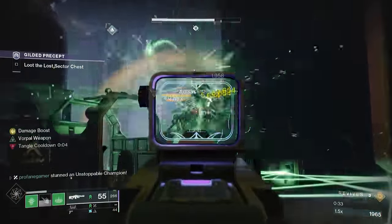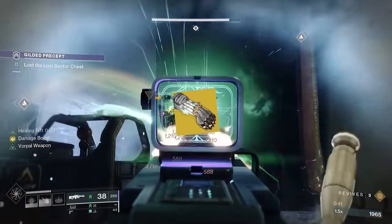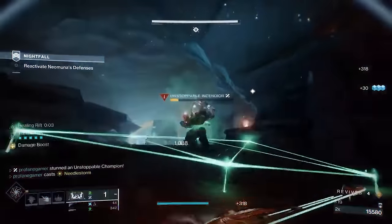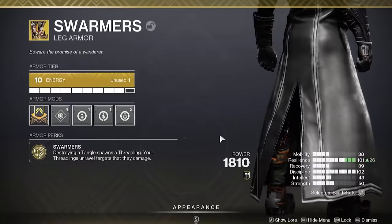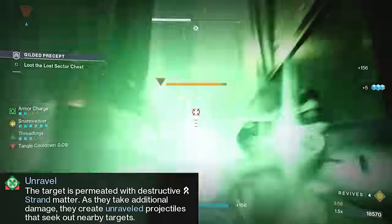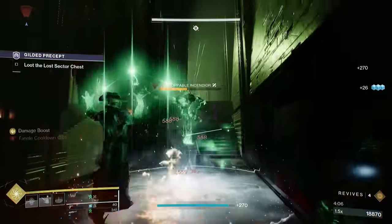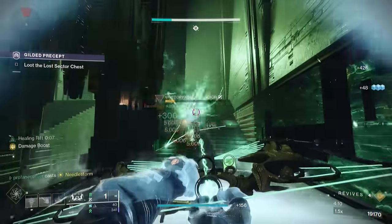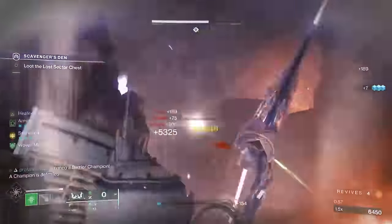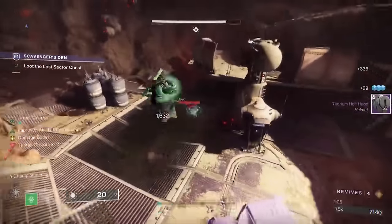In combination with the seasonal artifact, this build has become one of my absolute favorite and funnest builds to use. I've already covered the benefits that Necrotic Grips provide strand warlocks, but right now I think the Swarmers definitely have an edge. This exotic causes Threadlings to be spawned when destroying tangles, and all of those little green devils that you produce will have the ability to unravel your enemies. Unraveled enemies will spawn tiny threads of strand energy that attack them and nearby enemies, causing additional damage over time — a very similar effect to Necrotic Grips poisoning, but an exotic that synergizes with strand subclasses much more directly. Because of how we have our subclass set up, along with our new artifact and weapon choices, we're going to have an abundance of Threadlings eager to bite the heads off of all of these aliens.